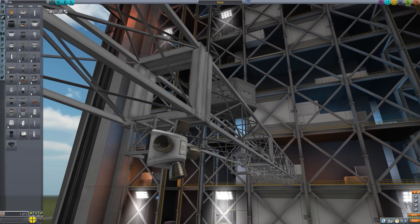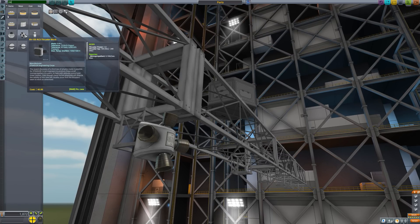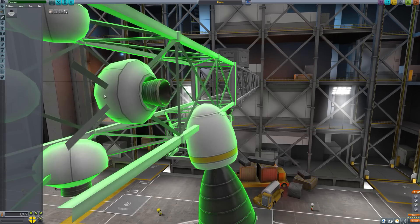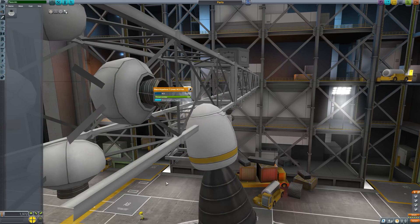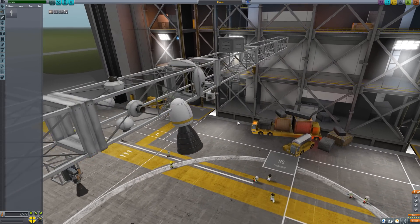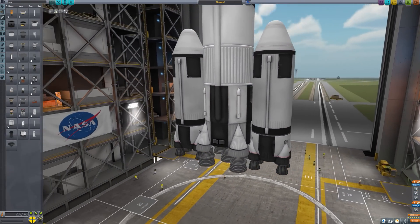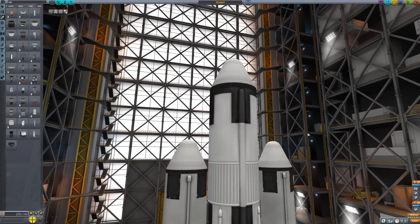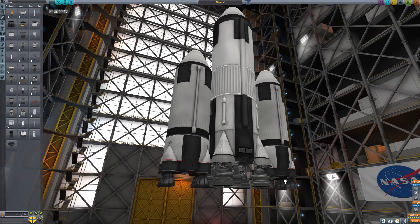Moving on, we have the RCS thruster block — definitely the most common RCS control I use in any of my vessels, so it's great that this has a revamp with lots of nice new detailed textures. They've also done nice updates to the Place Anywhere Linear RCS port. These are really tiny, so very high-res textures might not make sense, but it's had a nice revamp. The Werner engines have also had a cool revamp — I love using these on larger vessels. On top of this, we've got new nose cones: the Mark 12A for regular tanks and the Mark 16A, which comes with the Making History expansion for huge tanks.